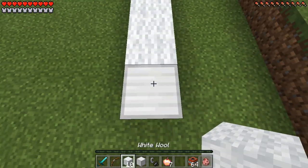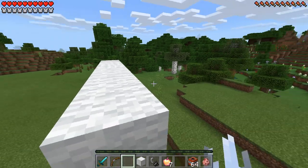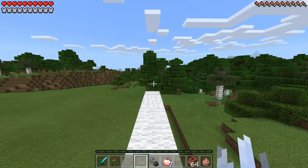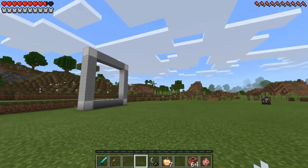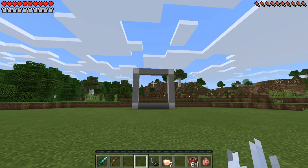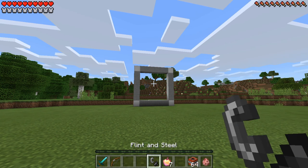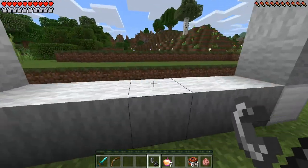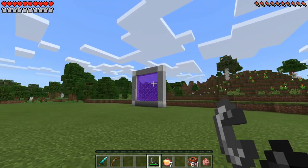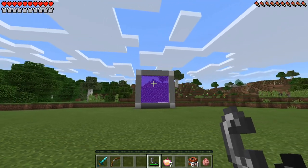Now place five white wool on this side, then five white wool smack dab right in the middle, and then one block of iron on the edge. Jump on down and take a look at this absolutely amazing, beautiful, epic frame you have just created guys — wow, that looks amazing. Now whip out your flint and steel and light this baby up. Boom! Don't that look amazing? That should definitely make you guys want to scroll down and smash that red subscribe button.